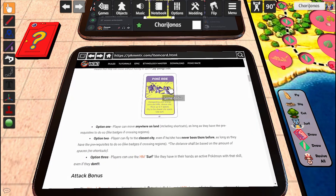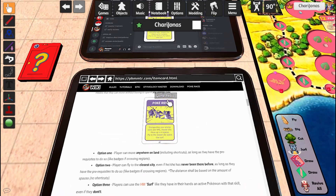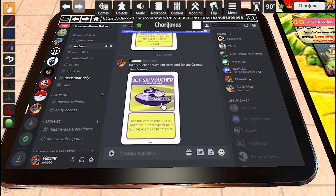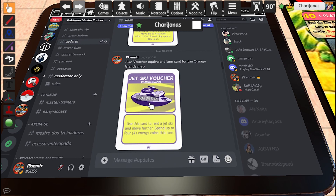Last for this video but not least, we have the Bike Voucher equivalent item card, although for the Orange Islands map. Since if you are in an archipelago it would make sense to move around using a bicycle, so in order to make it more realistic, now we have the Jet Ski. It's going to do the same exact role as the Bike Voucher, but this item card will only be present on the Orange Islands map.